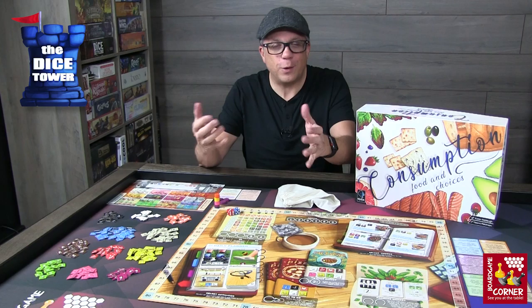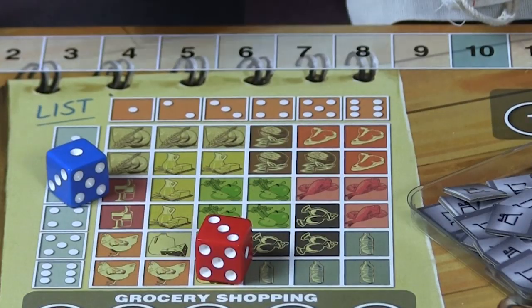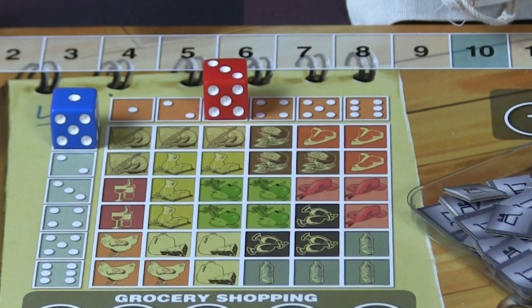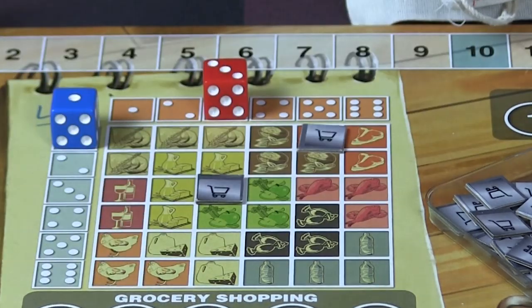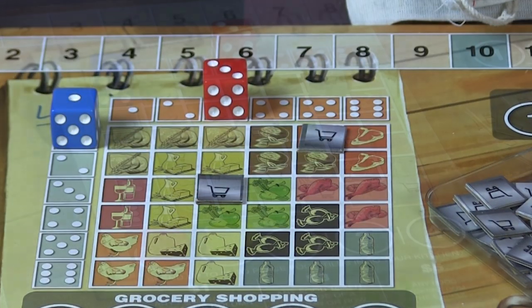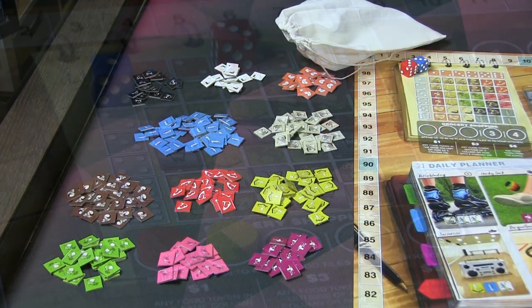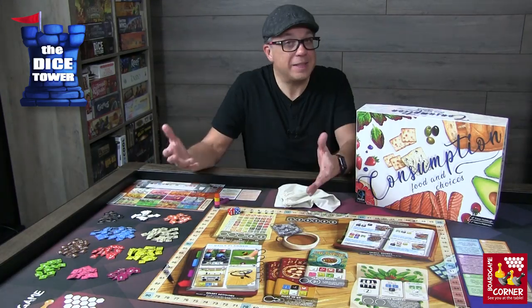Let's go shopping at the grocery store. First you roll the craving dice and put them in the row and column that they match. Any food matching that row or column costs you one dollar, and when you buy a food anywhere in this grid you place the shopping cart over it to show it's been purchased. If you buy a food not in that row or column it costs three dollars. If you want to go to the supply and buy a food outside the store, that's going to cost you five dollars — super pricey. These purchases are put into your kitchen.